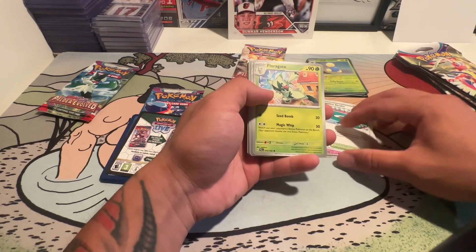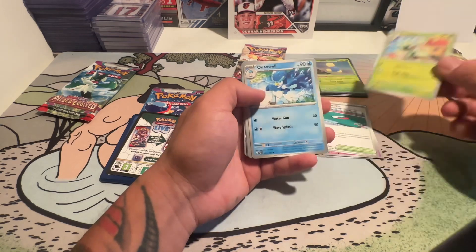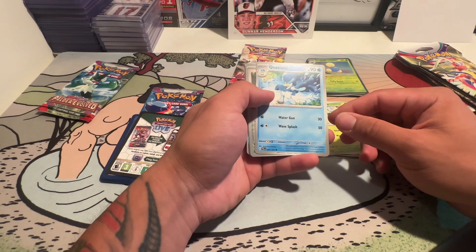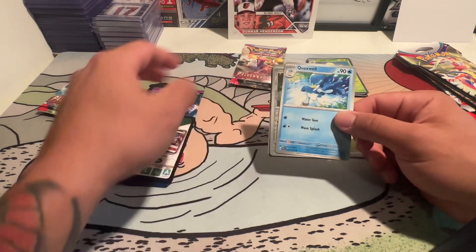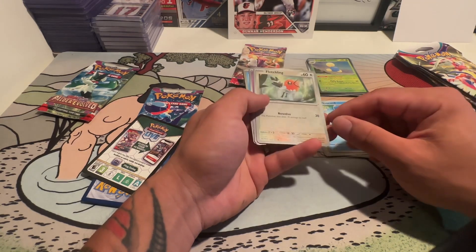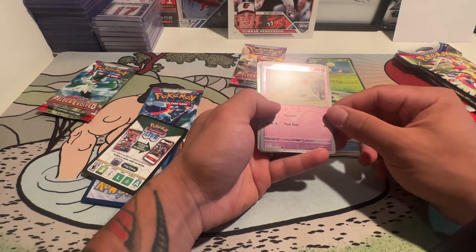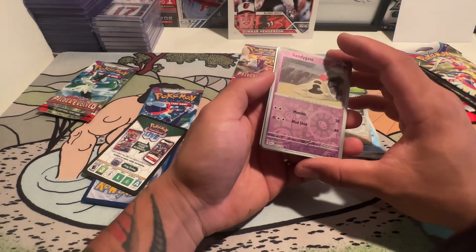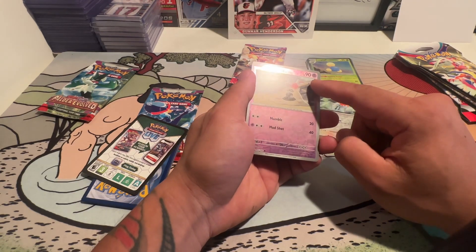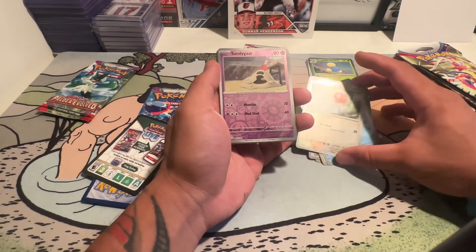What do we have here? Floregato — that's the secondary evolution. It has a diamond as well. Quaxwell — that's the evolutionary form of the water type starter. Fletchling. Oh, I see how it's just a different design. I like that they added the background — the background sort of matches with the type of Pokemon. Oh, like this one's psychic or something? And that one's just normal type — normal type, which is special because they don't really specialize in anything.